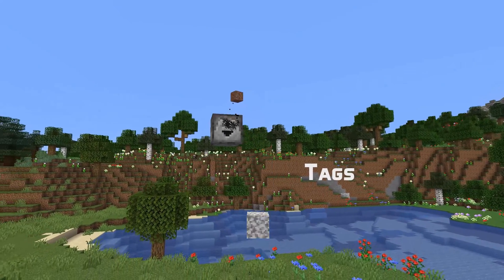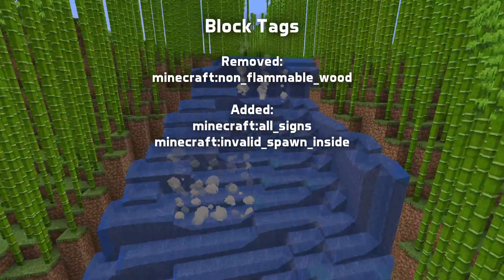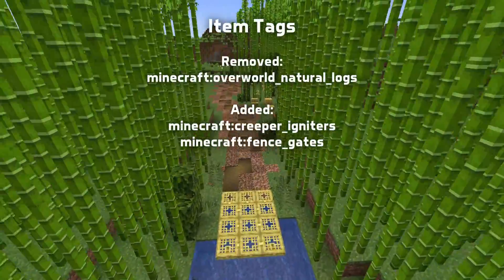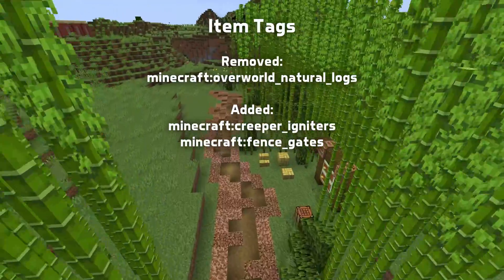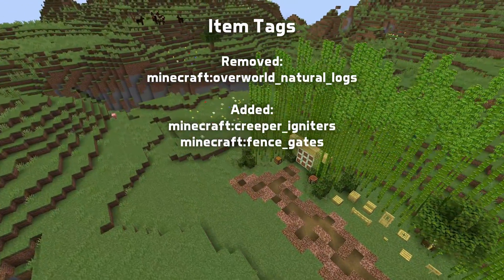In tag news, the non-flammable wood block tag has been removed, and two new block tags have been added: all signs and invalid spawn inside. The overworld natural logs item tag has also been removed, and two new item tags have been added: creeper igniters and fence gates.